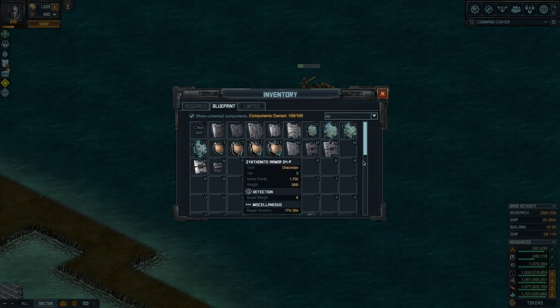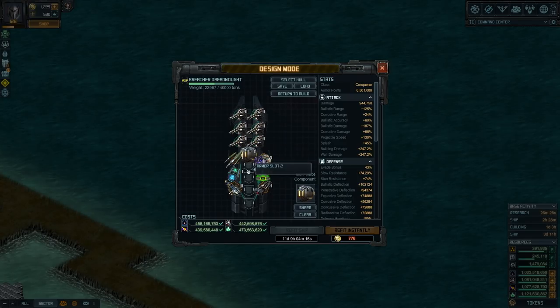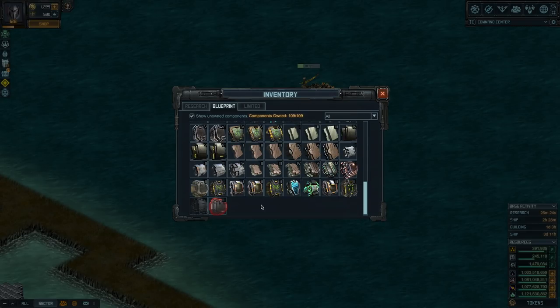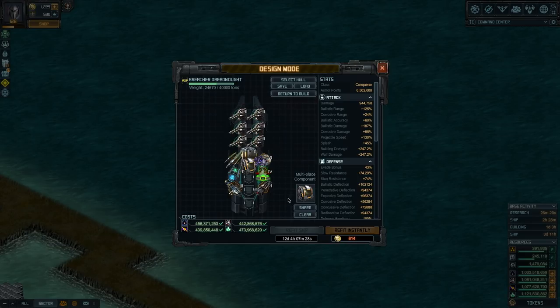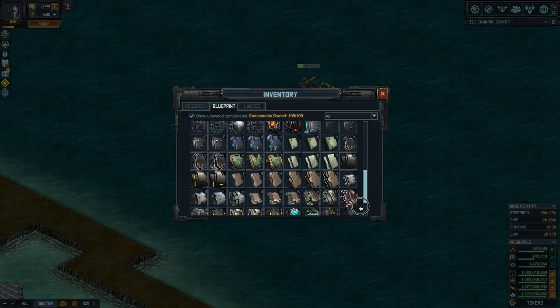For armor, the easy choices are to pick level 3 of each of the newest plates: MC3, then XR3 for radioactive and explosive, and finally CTCO3.